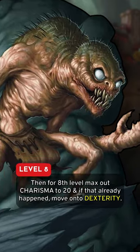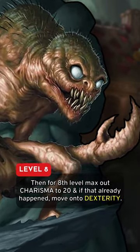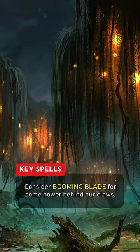Then for eighth level, max out Charisma to 20, and if that's already happened, move on to Dexterity. Consider Booming Blade for some power behind our claws.